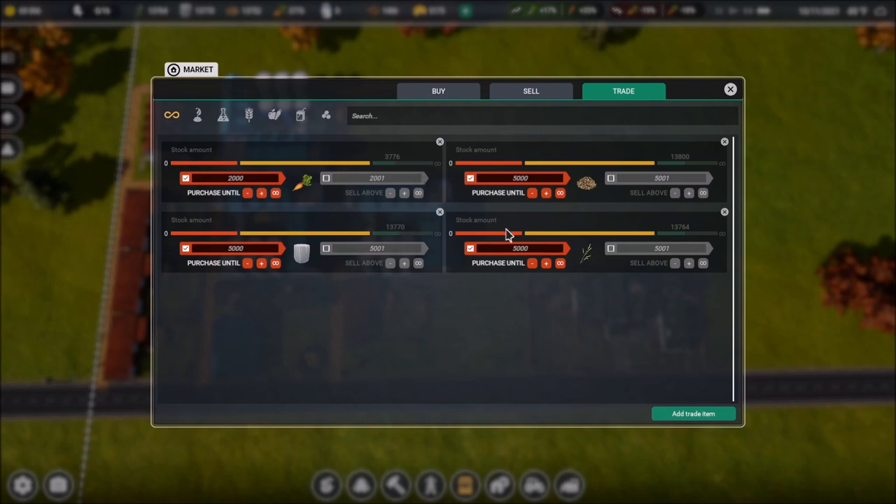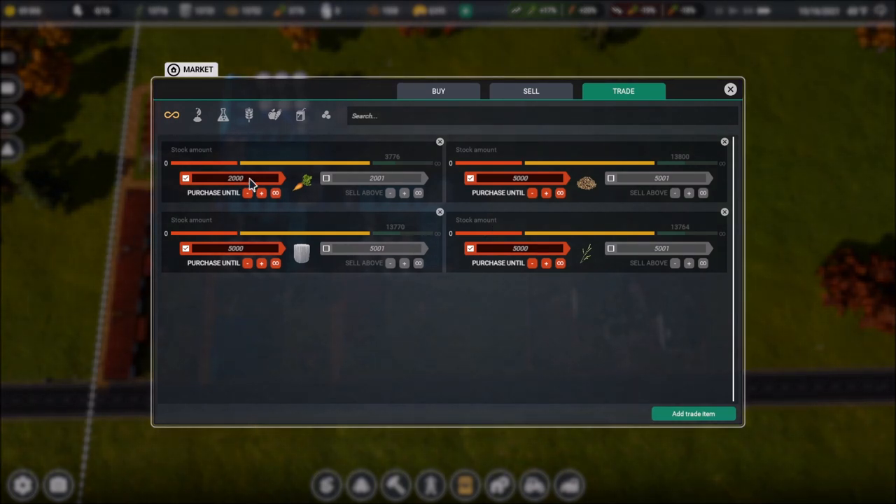Under the Market, the Trade tab is where this lives. We see four separate items I've been testing with — the crops, fodder beets, silage, and grass — everything we need to feed our cows. Using 'purchase until,' I've set it to keep at least 2,000 fodder beets, 5,000 silage, and 5,000 grass, then stop buying.